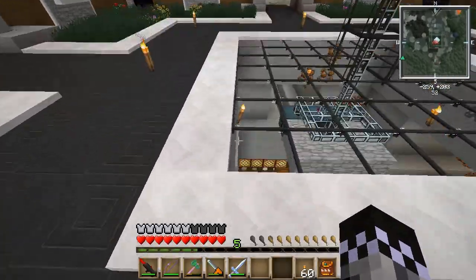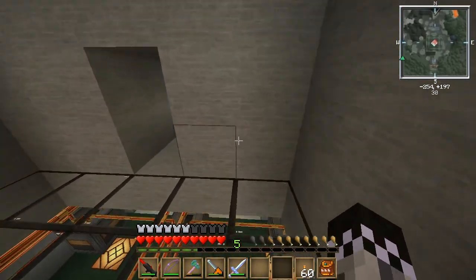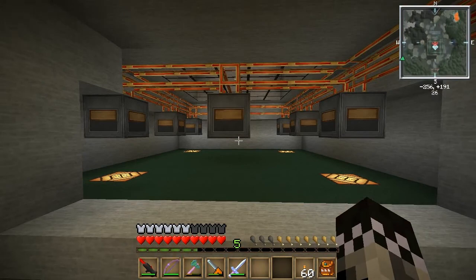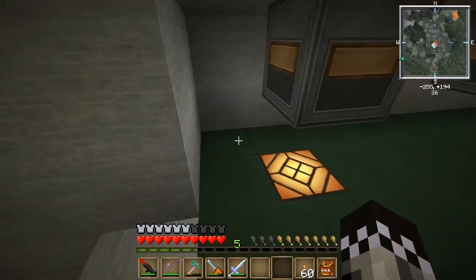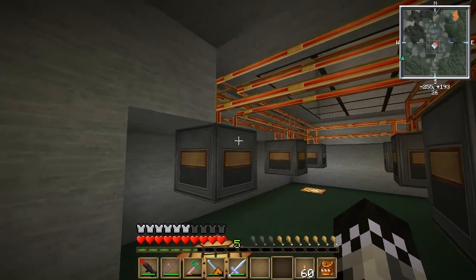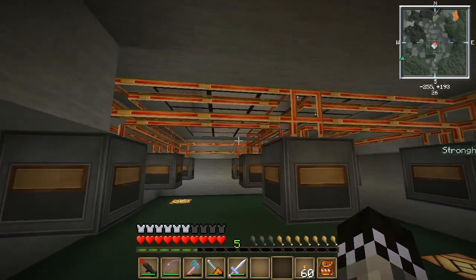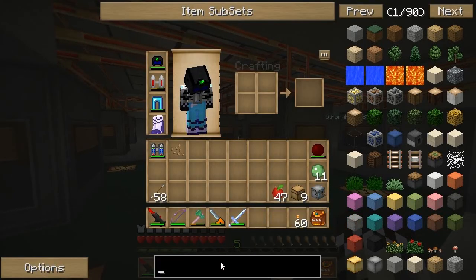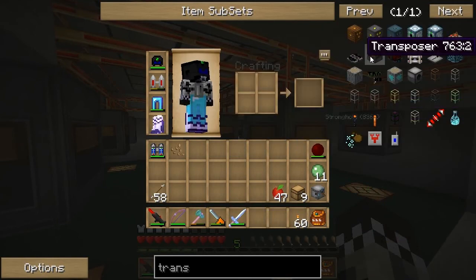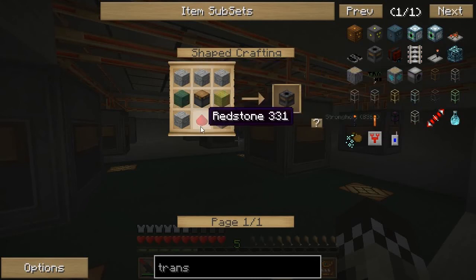Now I'm not going to build this whole thing on video, but I will show you every piece of it and it shouldn't be hard for you to copy. I'll just tell you the dimensions of the room and all the names of all the blocks — there's not too much to it. First of all, this is a nine by nine square, and there are two blocks here and you need a third layer up here for the wire. You can see it takes a piston, some wood, cobblestone, and redstone. You're going to need nine of those.